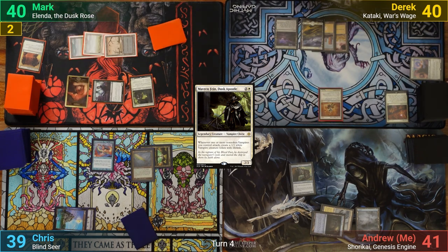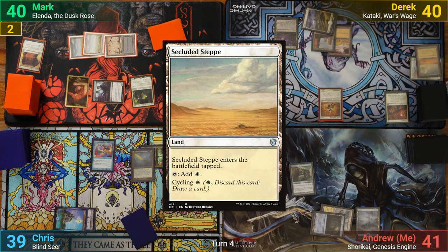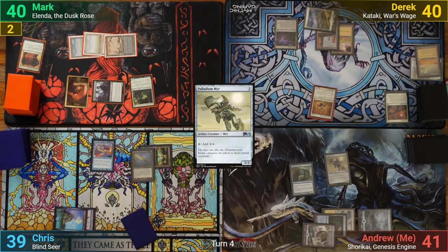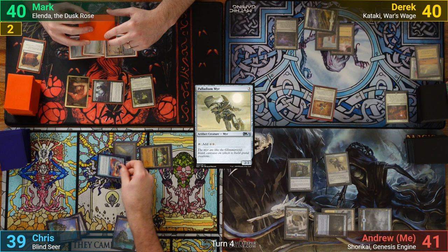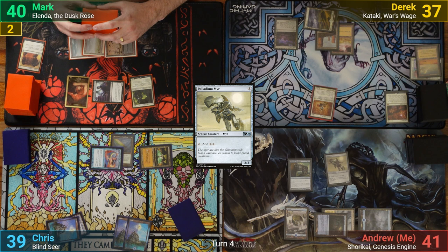Derek draws and plays a Field of Ruin. He then cycles a Secluded Step and passes. I pay the 1 to Kataki on my upkeep and draw. I play an Island and cast a Palladium Myr, passing to Chris. Chris pays the 1 for his Sword and draws for his turn. He equips the Sword to the Mystic and going to combat, swings it at Derek to deal 3. Chris gets to find an Island off the Sword trigger, and after that, passes.